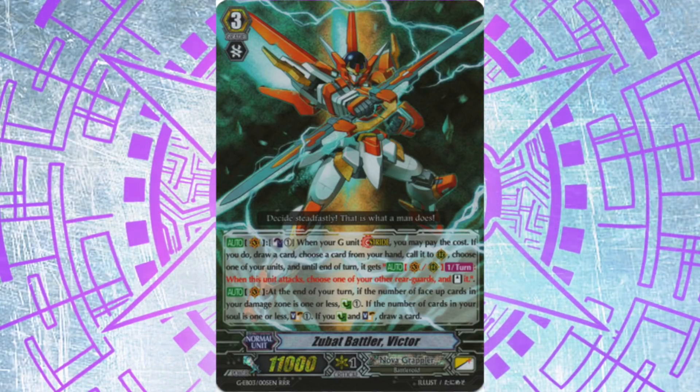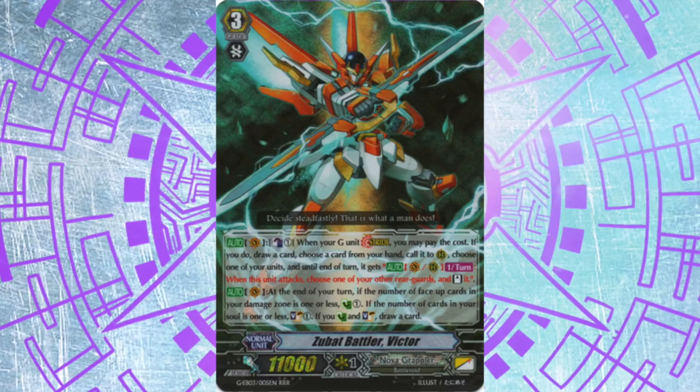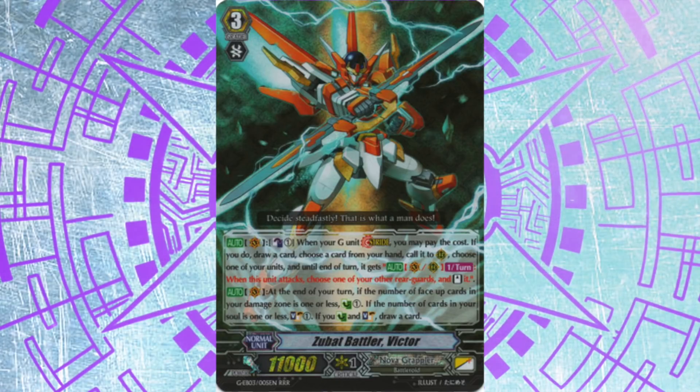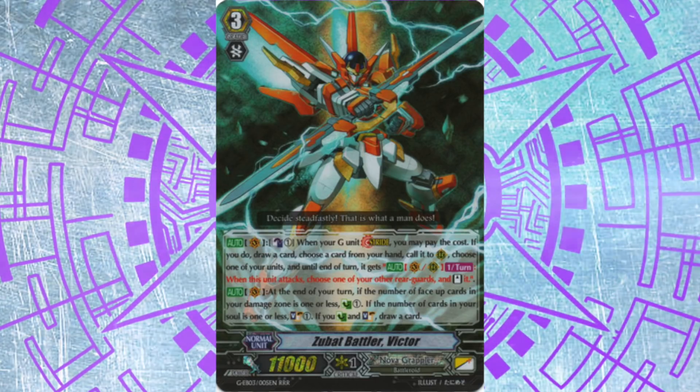Chaos has a relatively okay matchup against Victor because Victor still needs to draw into their unlock crits, but even then a good Victor player will make sure to get access to their unlock g-guards. Apart from Chaos, maybe Gradora and maybe the leader's disgusting rush — if you're running a normal deck, you need to win the early game and then either destroy them on the first stride or push them so hard they have no pieces left.